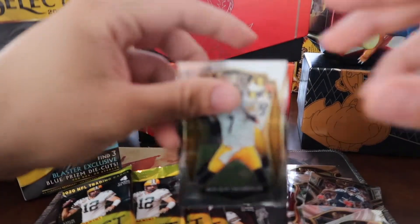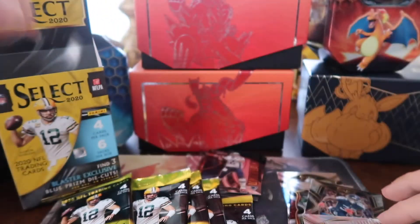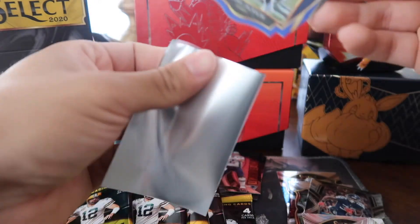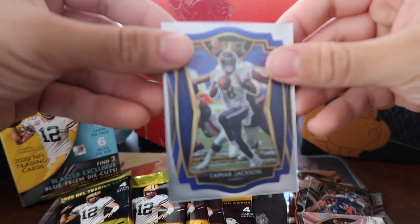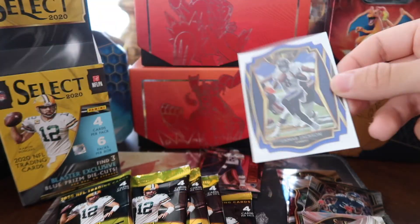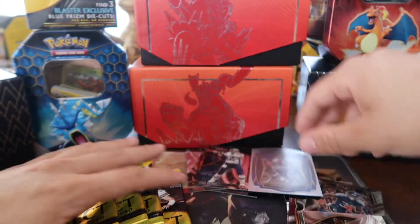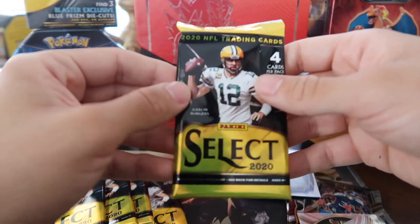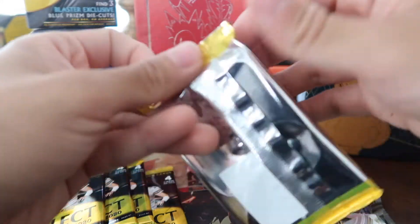Sorry about that — another Big Ben, we already pulled one of those. We'll sleeve up the Lamar Jackson for the Ravens — beautiful card pull. We'll put it there with the rest of our QBs and move things around to get a little more room. We'll sleeve up the rest of our QBs too. Let's move on to the next pack.